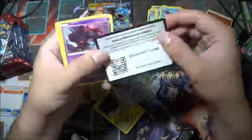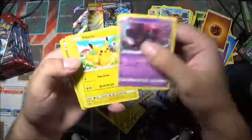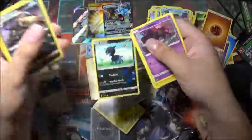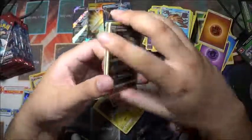Misdreavus, Pikachu, Chimecho, Magikarp, Bunnelby, Dino, reverse holo rare, and Houndoom rare — that's actually pretty cool. Dashing Pouch, Miltank. That is it for the one side, now we go with the other.